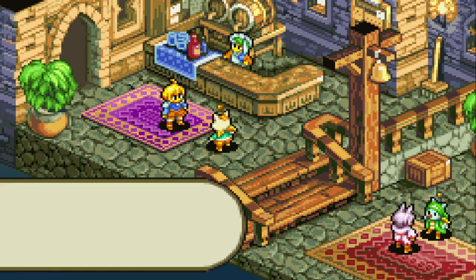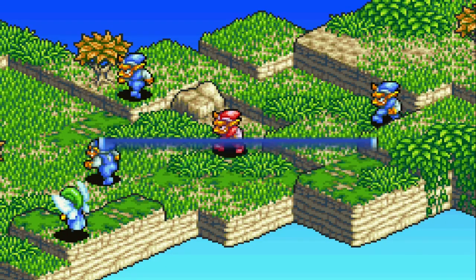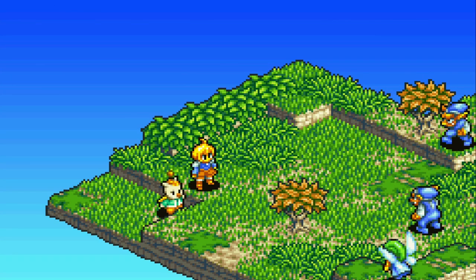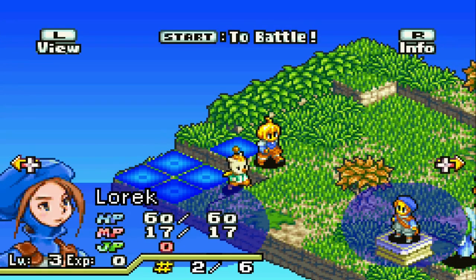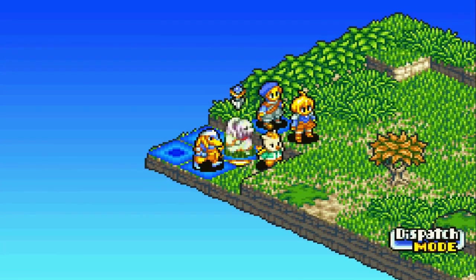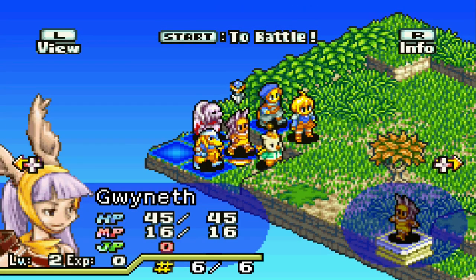When you get to the map, the mission starts and you're greeted with five enemies — four goblins and one fairy. I'm telling you now: you're not going to keep any of the people currently on your team, so just get used to playing with these guys for this first match and that's it.